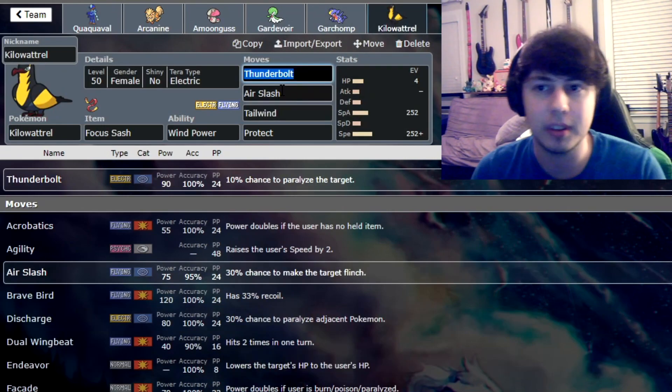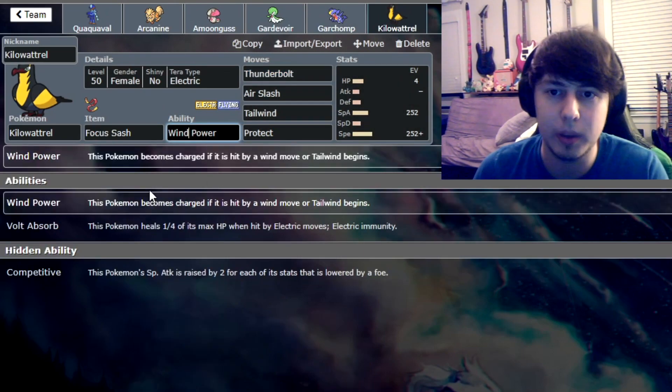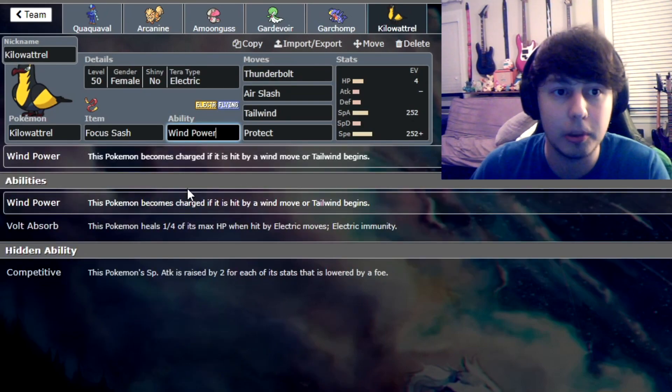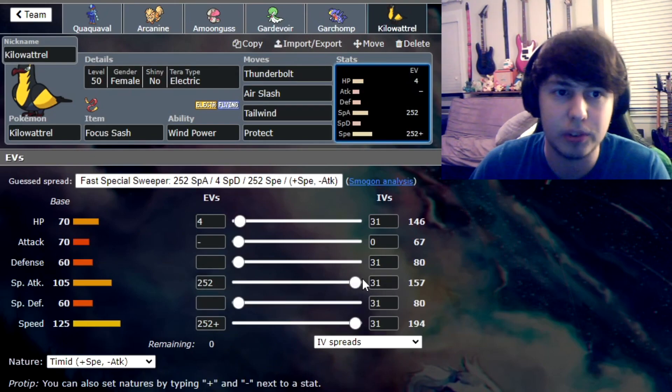It's paired very well with Tailwind. I've opted for Kilowattrel. You could also pair it with Murkrow or Talonflame if you want priority. But Kilowattrel is cool because you can do tons of damage with Wind Power or Thunderbolt. A lot of people don't know this, but Charge actually doubles your next Electric move — that's insane. This is not horrible special attack. That's pretty good.